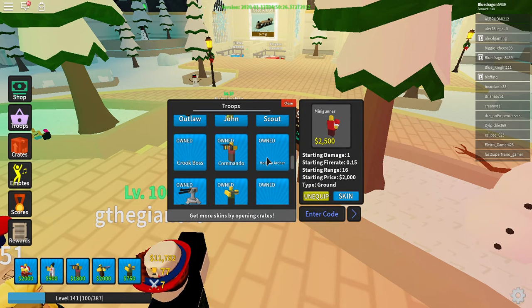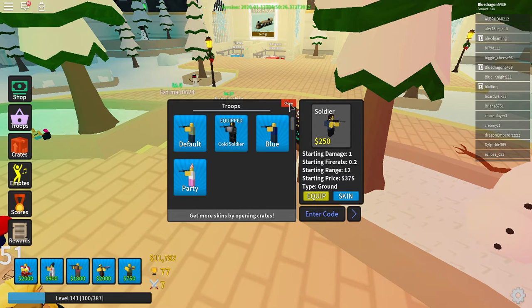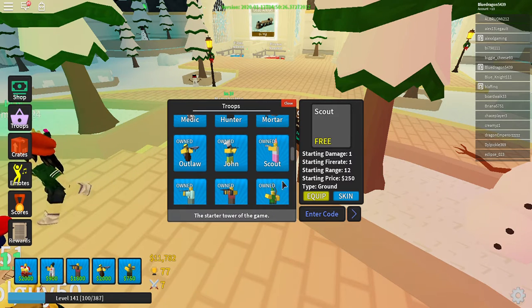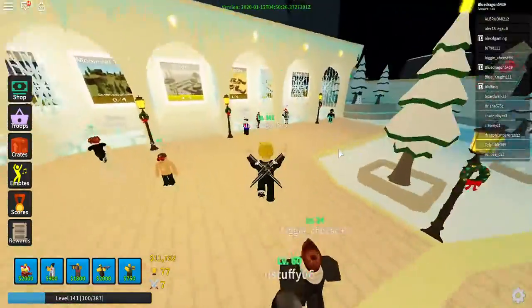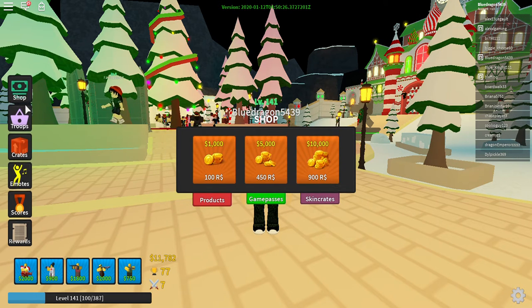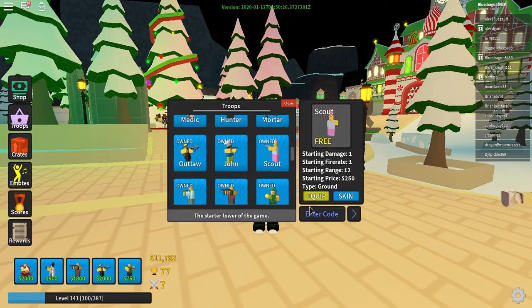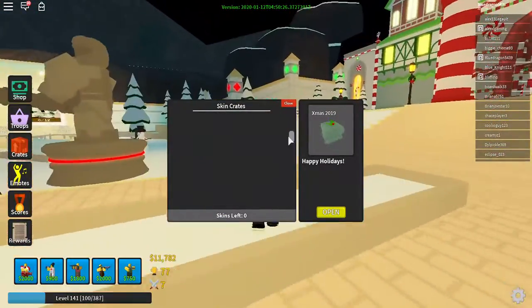There's the minigunner and soldier skins, and lastly there is the one for scouts right there. As you can see I have eleven thousand seven hundred eighty-two cash. I am saving up for the golden crate, so I'll find it someday.